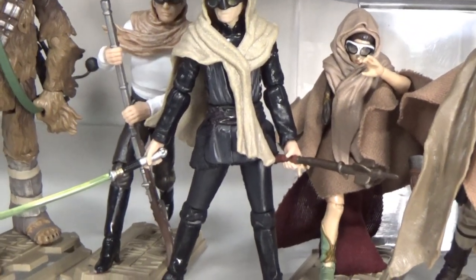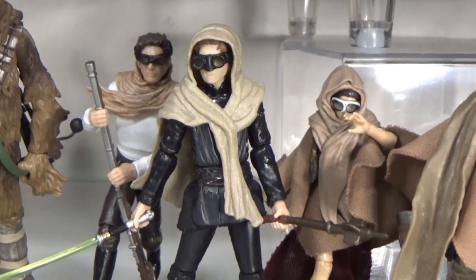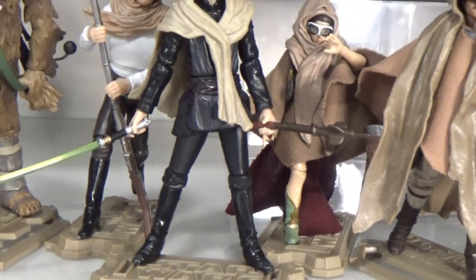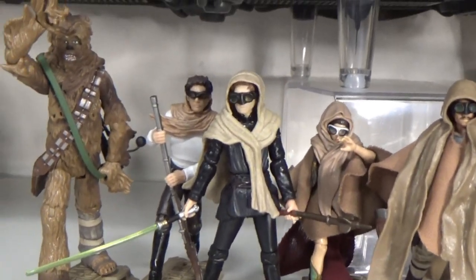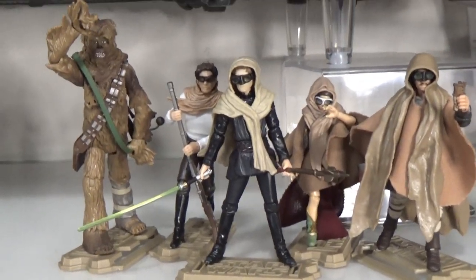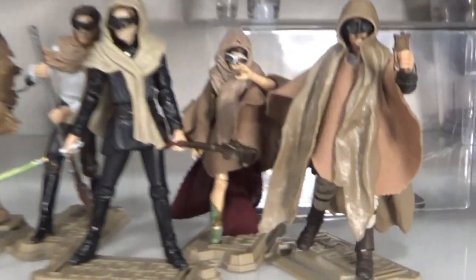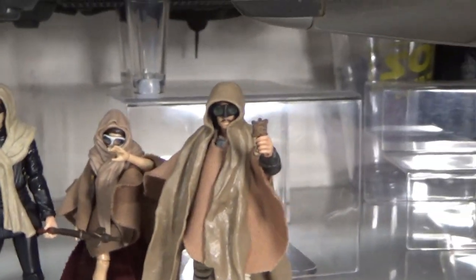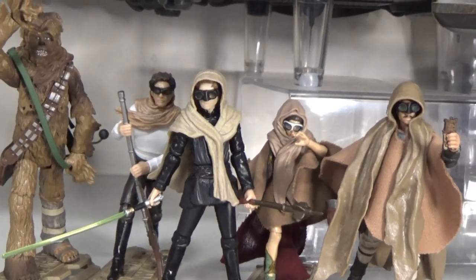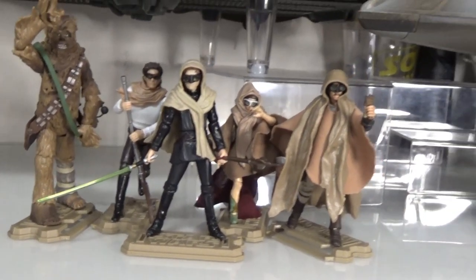The Luke here isn't actually original — that's the lightsaber construction body with the sandstorm head on it with the goggles. I've also given him a bit of a gaffy stick. Han also has a Tuscan Raiders cycler rifle, so I just imagine during the sandstorm they maybe come across some discarded Tuscan raider weapons. Chewie is sort of blocking the wind, same with Leia, shielding herself a little bit. Lando's got the scanner there, searching their way through the desert back to the ships. It's quite a cool scene.